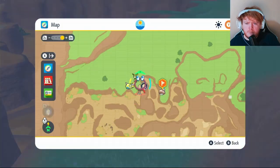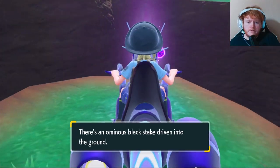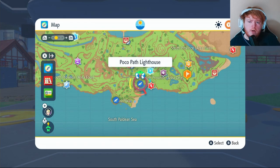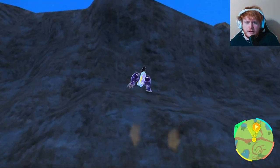Let me show you the map real quick — so right here. When you've made your way over here, you can just collect your stake and that will be number seven. Our next one is going to be right next to the hidden cave, so we're going to put a waypoint right here and then fly over to Poco Path Lighthouse and make our way over.